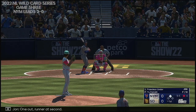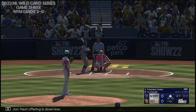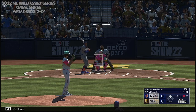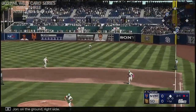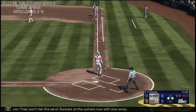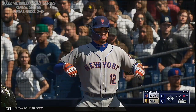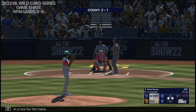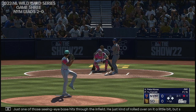One out, runner at second. And now it's Frankie Lindor. Next offering is down low, ball two. On the ground right side — that one sizzling on its way through to the outfield. They won't risk the send. Runners at the corners now with one away. Just one of those seeing-eye base hits through the infield. He just kind of rolled over on it a little bit, but sometimes those can find a hole and get you a knock.